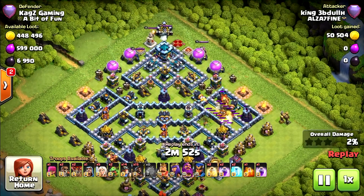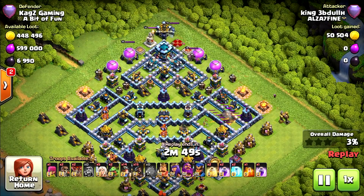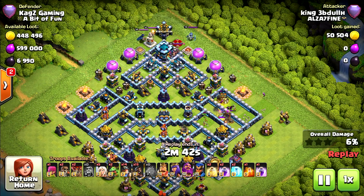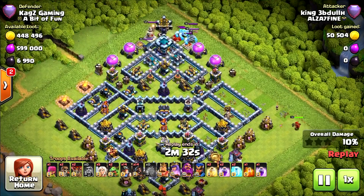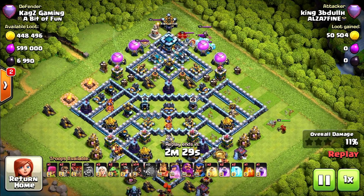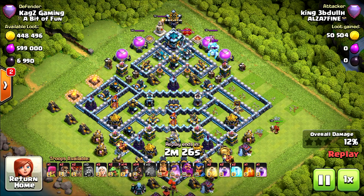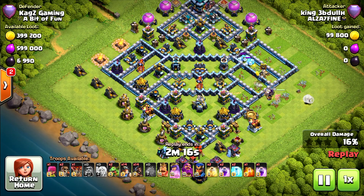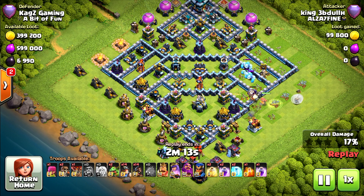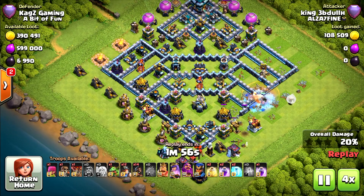Now let's watch the next replay. Starting off with a battle blimp, taking two to three buildings. One wizard helps with the funnel. He's not going for the dark elixir drill. Cut out the clan castle troops, then deploy the queen, going for a queen charge with two super wall breakers, one balloon and healers. It's 14 miners and 14 hog riders — the hybrid. Let's see if he can do it correctly. Up to now it doesn't look like he knows how to attack with it properly, but maybe I'm wrong.